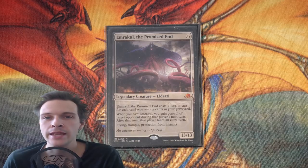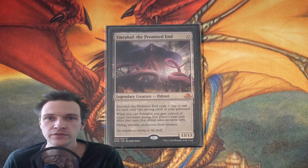Emrakul of the Promised End is a 13 mana legendary creature Eldrazi, 13/13, with flying, trample, and protection from instants.